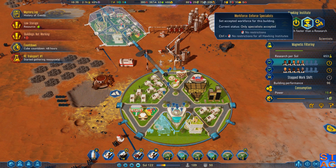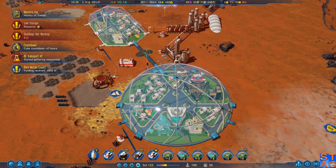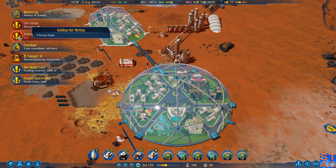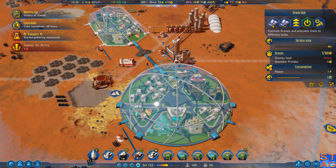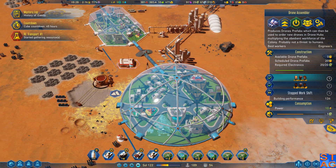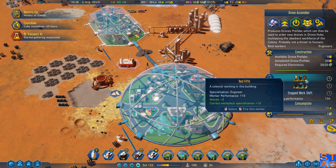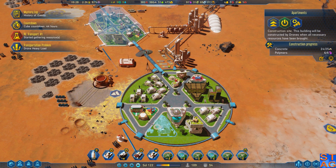I'm going to restrict this one to specialists only to see if we get more in here. Funding received — countdowns are bad. We're actually going to put people to work for the drone manufacturing facility. I need one concrete to get this apartment building done — I have an unemployed person. Can I sign you somewhere?